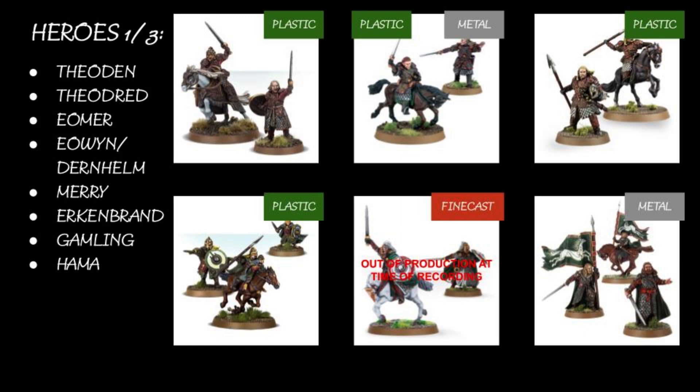Eowyn and Dernhelm: Eowyn is a good hero. You'd so rarely not take her as Dernhelm, because you just get so many more bonuses. She's strength three — she should be strength four. Don't take Merry unless you're taking Dernhelm. Merry is not good. There's a specific Merry for Rohan — Merry and Pippin, you can take.